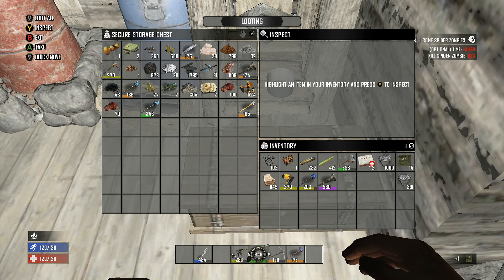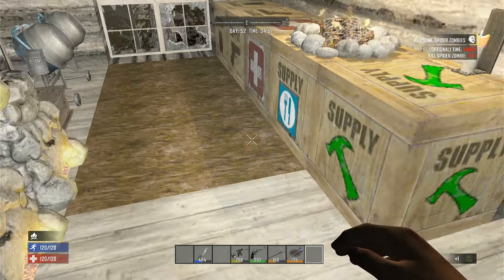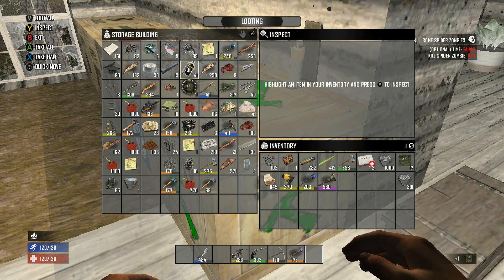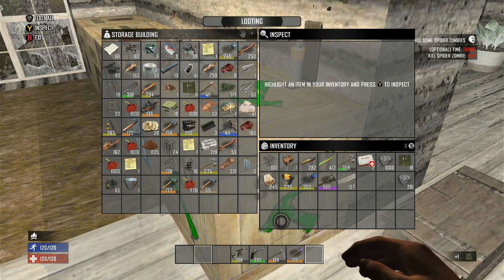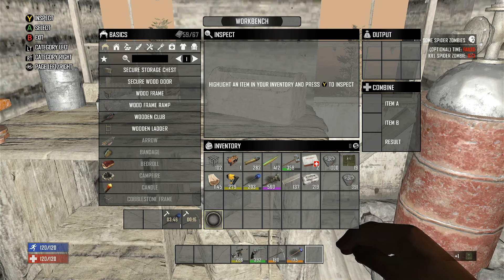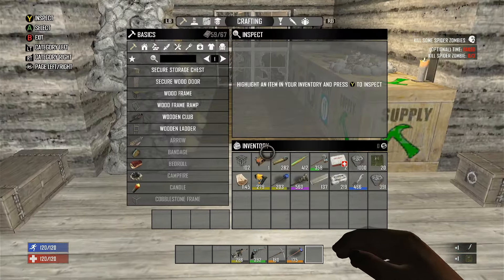I got my guns repaired. I need to repair the machete, which takes forged iron. So let's grab some forged iron real quick — I believe I have some in here. There's my forged steel. There's my forged iron. Let's repair the machete. I actually made another pickaxe — it's being crafted right now, 18 seconds left. I was going to combine those two. I'm also making a steel shovel. There's the machete — it's repaired.